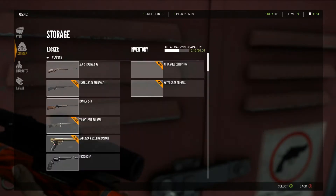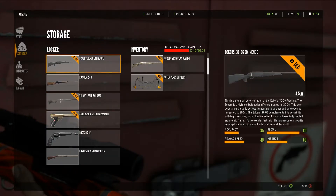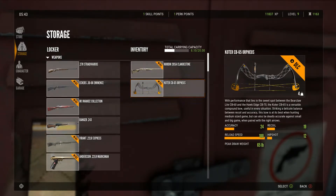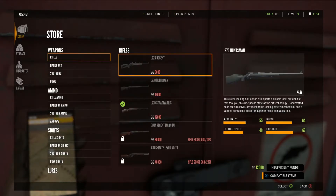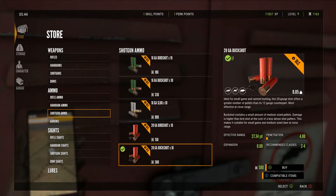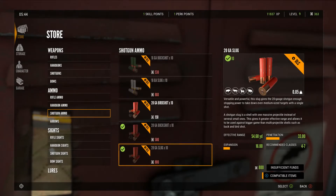So I have the 20-gauge DLC, this one right here — the Klonstein. We're going to be equipping it with a scope, and of course we're going to have the bow for backup just in case we're not coming across any diamonds or whatever. But we're going to be running some slugs. 20-gauge slugs — Jesus, they're $800 and I can only buy 10 slugs.